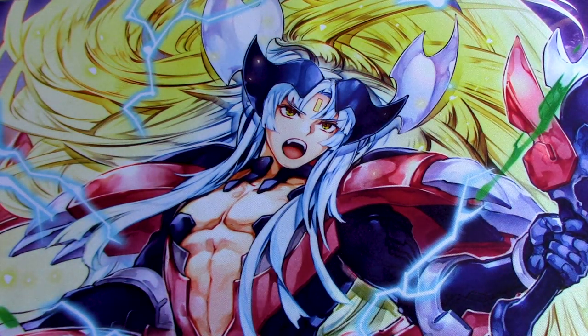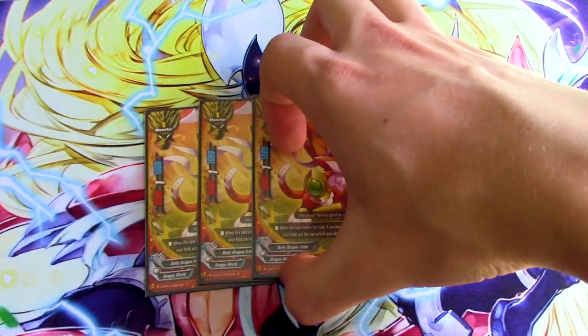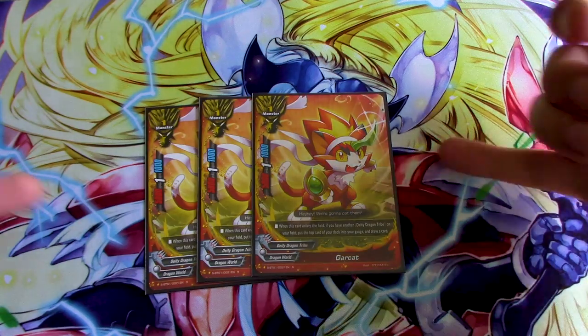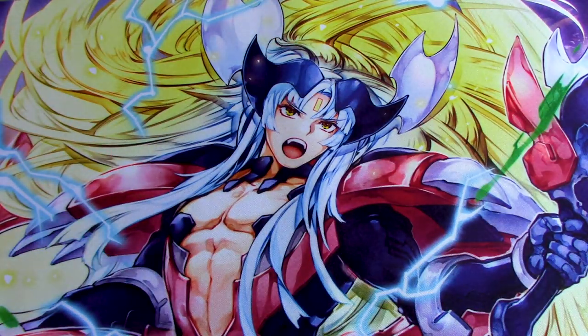Next up, we have three copies of Gar Cat because it's a free plus. If you have another DDT on your field — item or monster — you call it, get a gauge, draw a card. And it has a decent five attack stat. It's just free resources. Only running three because you don't really need to see it too often, and you're getting a bunch of resources with the other cards in the deck as well.